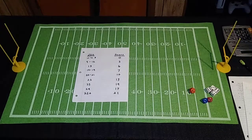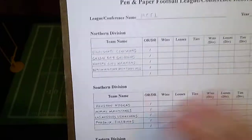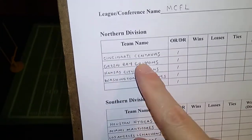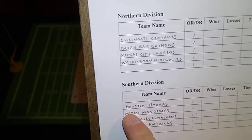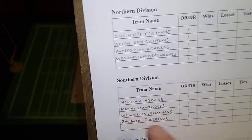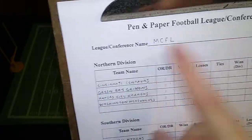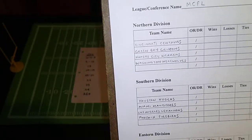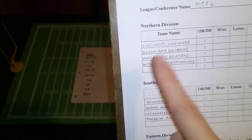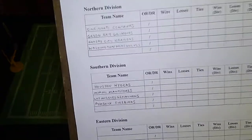I'm rolling for this demonstration with an eight-team league divided into two divisions, pretty much mirroring the XFL. In the Northern Division: the Cincinnati Centaurs, Green Bay Griffins, Kansas City Krakens, and Washington Werewolves. Southern Division: the Houston Hydras, Miami Manticores, Los Angeles Leviathans, and Phoenix Firebirds. The league name is the MCFL — Mythical Creatures Football League. I can expand this soon by adding the Denver Dragons in the southern division and the Baltimore Basilisks in the northern division for a 10-team league, but that's down the road.